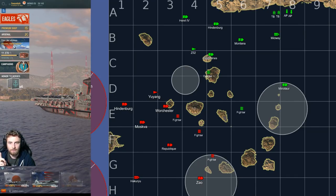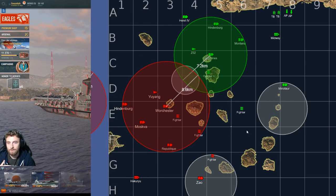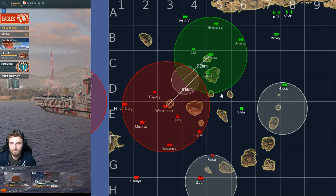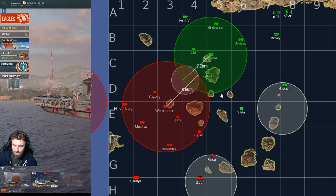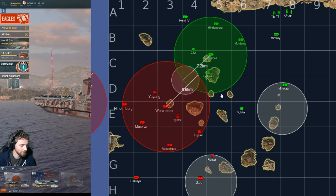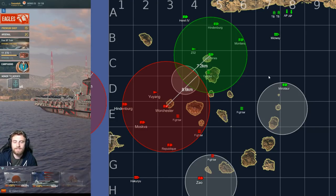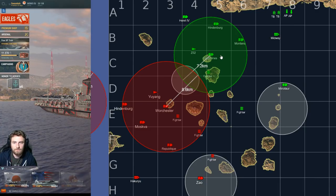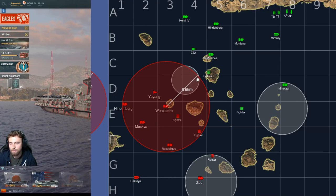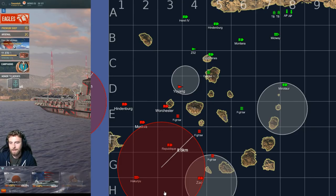Here's the tricky element: the Des Moines has a 7.2km AA bubble, and the Worcester has an 8.6km AA bubble. I'm going to call this 'objective AA creeping.' If I am the Worcester and I move up here, I now have an 8.6km AA bubble over the objective. That means the Yuyang can move into the cap and is covered — it is impossible for me as a CV player to strike that Yuyang because he is inside a friendly defensive AA umbrella.